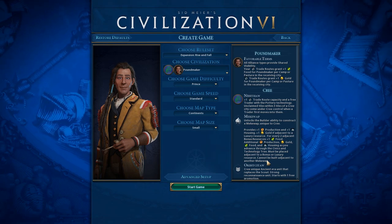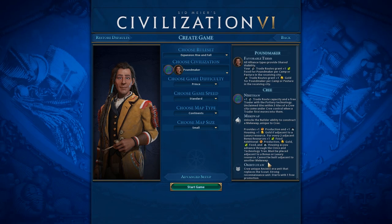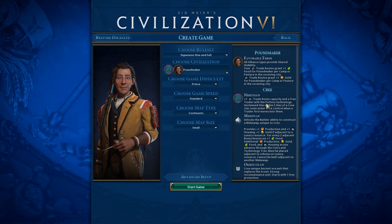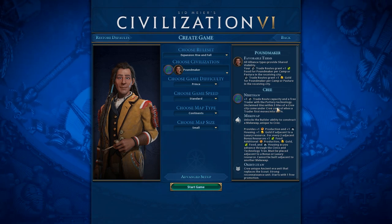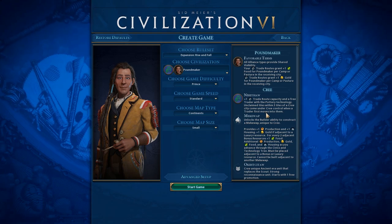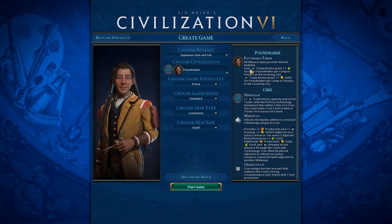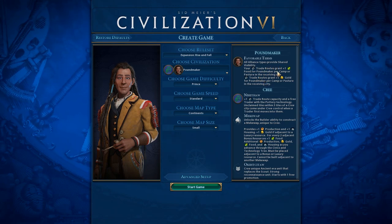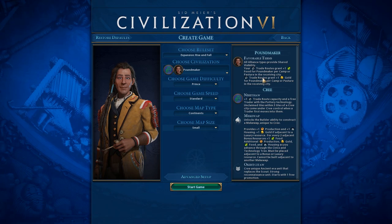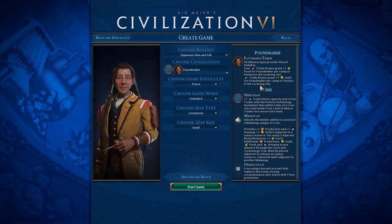I actually Googled it and couldn't find any information about how to pronounce it, but this is who we're going to be playing. This dude is awesome. They also get plus one trade route capacity and a free trader with the pottery technology. Unclaimed tiles within three tiles of the Cree city come under Cree control when the trader first moves into them — it's awesome. All alliance types provide shared visibility. Your trade routes grant plus one food for Poundmaker per camp or pasture, and plus one gold from Poundmaker for camps or pastures in the receiving city.